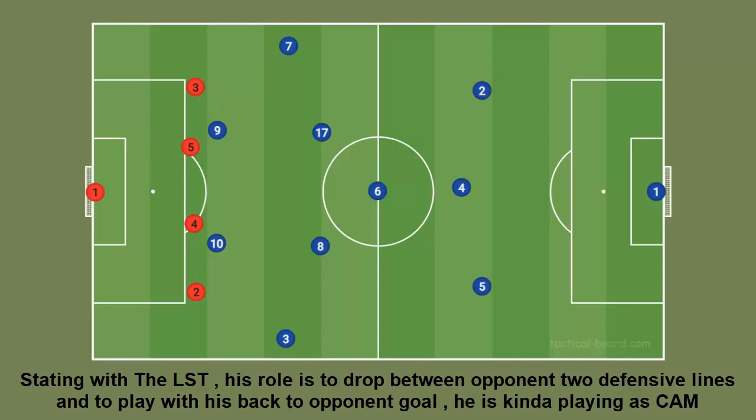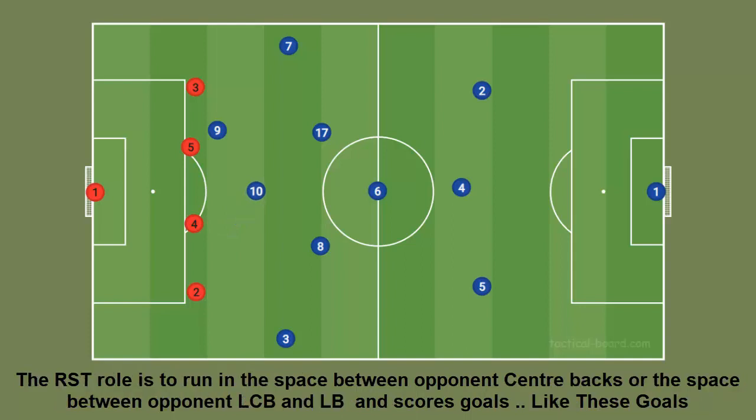Starting with the left striker: his role is to drop between the opponent's two defensive lines and to play with his back to the opponent's goal. He is kind of playing as a center attacking midfielder. The right striker's role is to run in the space between the opponent's center backs, or the space between the opponent's left center back and left back, and score goals.